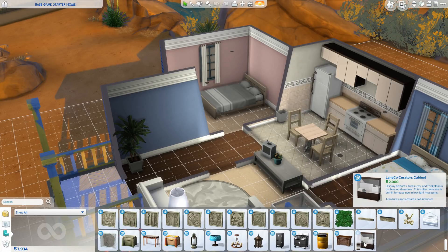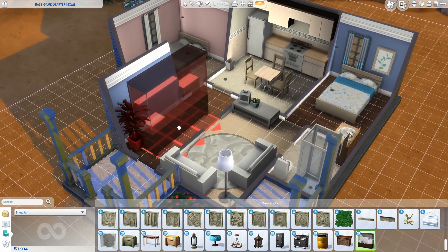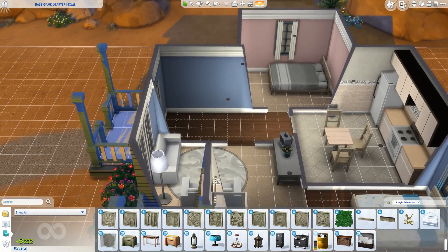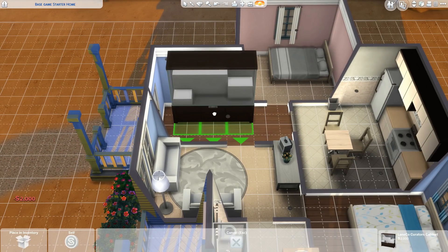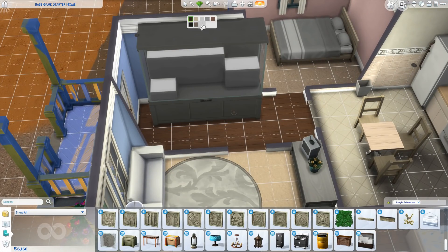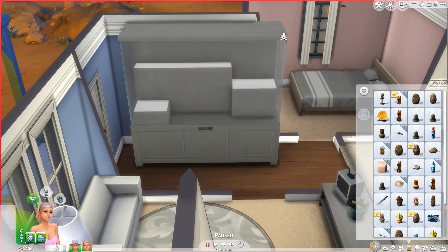Oh my god, it is so big — I didn't expect it to be this big! This is gonna go right there. Let's put Move Objects on. That is one monsterish thing but that's okay. We're gonna go ahead and turn it to white — there we go. What I'm gonna display is I'm gonna put this in here.